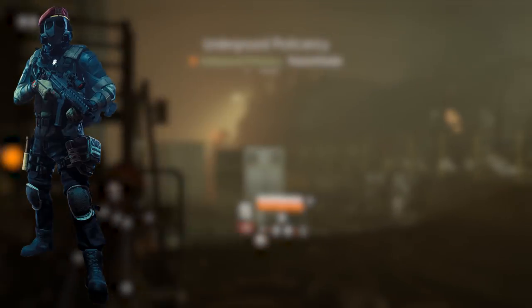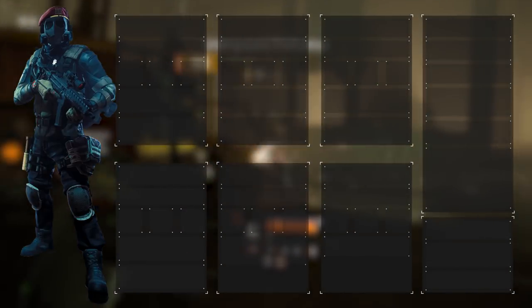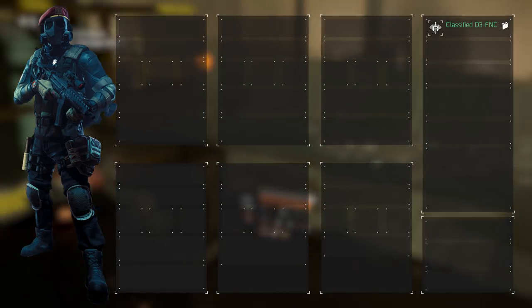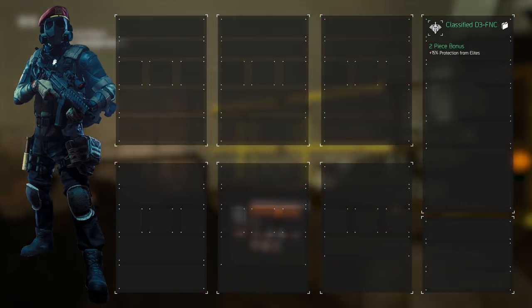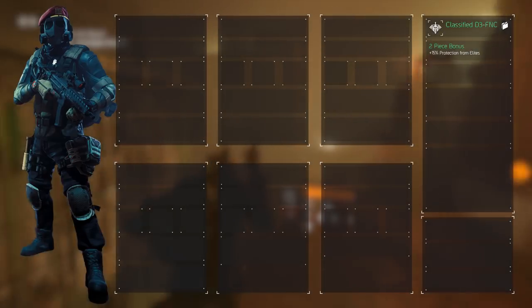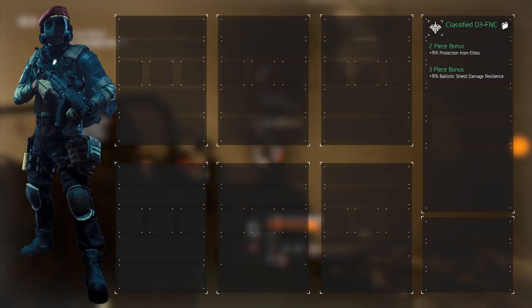The build will revolve around the ballistic shield, and it would be nothing without the corresponding gear set. D3-FNC, or the Defense gear set, is what we'll equip from top to bottom, granting us access from the 2 to the 6 piece bonus. The 2 piece increases protection from elites by 15%, which makes us a little more resistant to those yellow bastards' damage. The 3 piece adds on top of that 10% ballistic damage resilience.